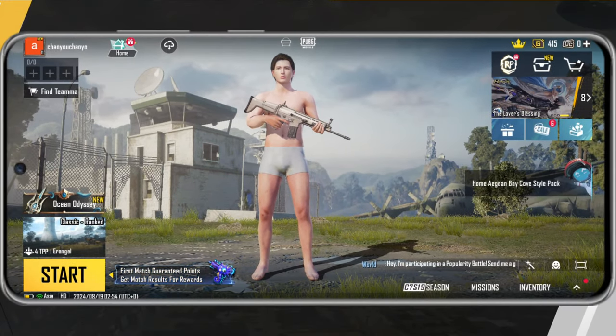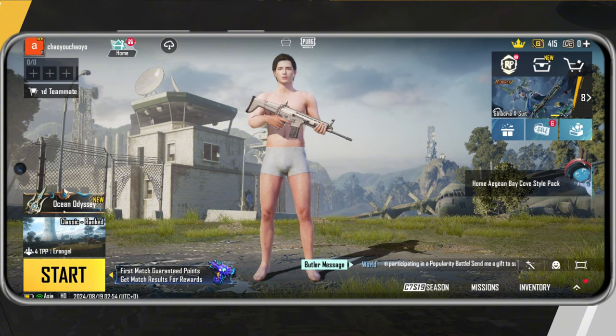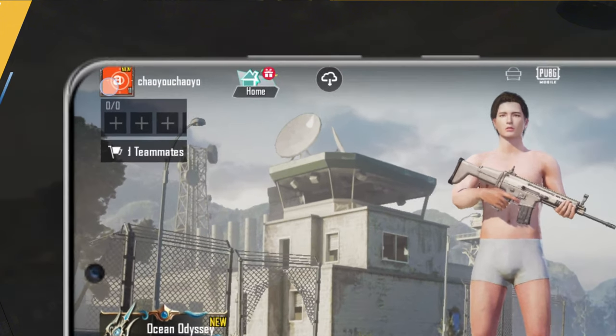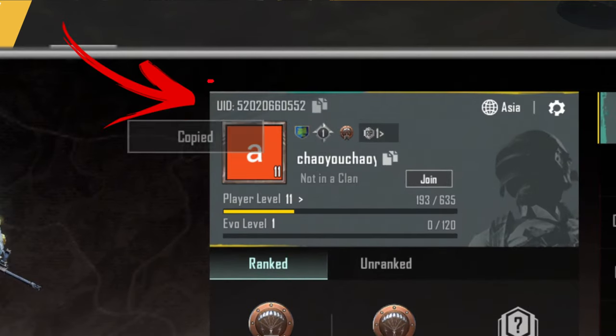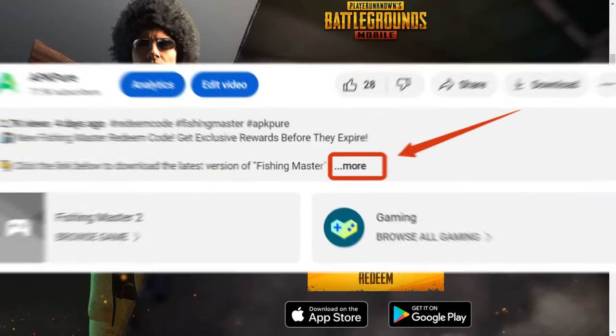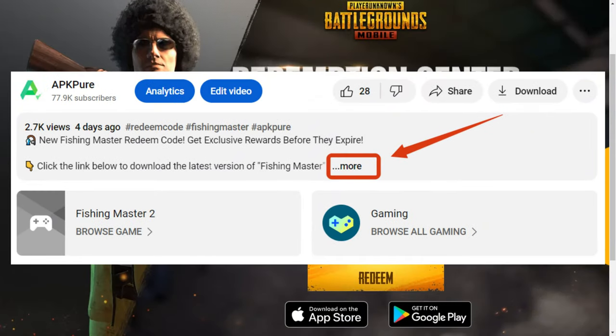Redeeming your codes in PUBG Mobile is super easy. Follow these steps. 1. Open PUBG Mobile and tap on your avatar to access your profile. 2. Copy your UID from the Basic Info section. 3. Head to the Redemption Center — we put the link in the description below the video.